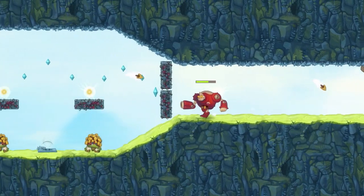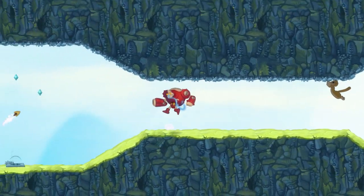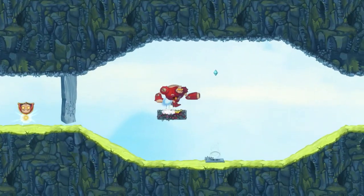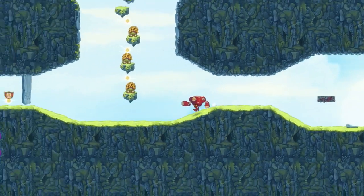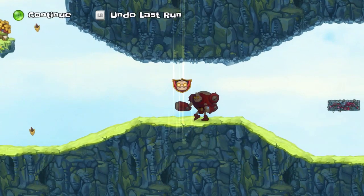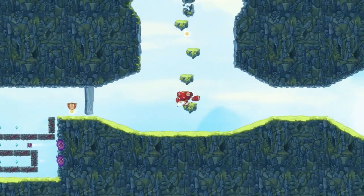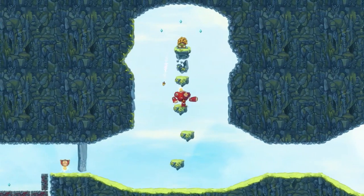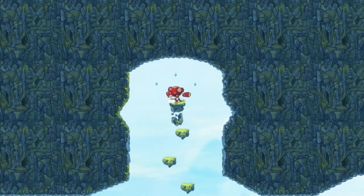Gotta do it all again - explode, explode, explode. Get up high, there's a switch there, that opens a door. There's basically a Clunk checkpoint. Oh - enemies are on moving platforms, I'm glad there was a checkpoint there. I get the power up above it. I do like the use of all the different characters - they add a lot of variety to the game, whereas a lot of games sort of have maybe one gimmick and then it's done. There's a lot of variety in this game.